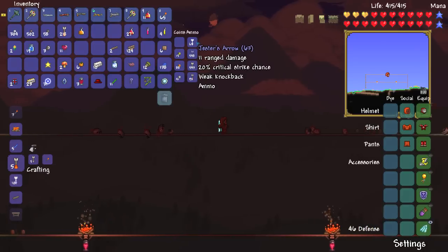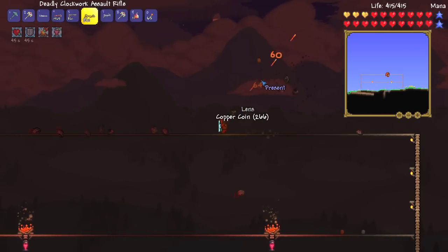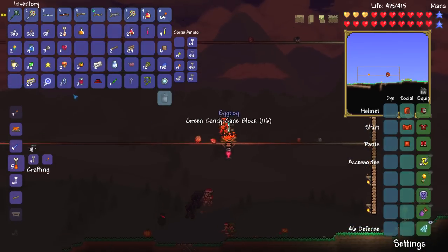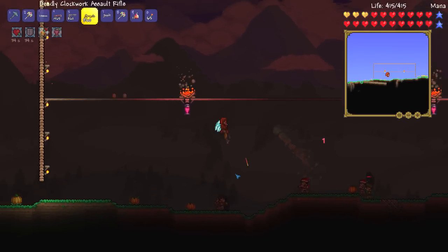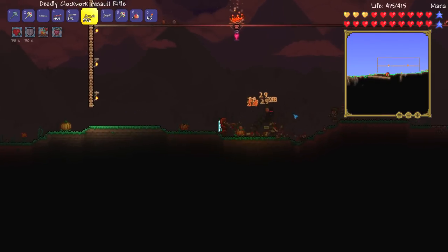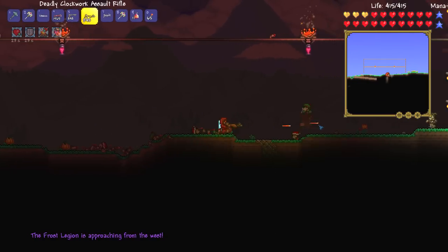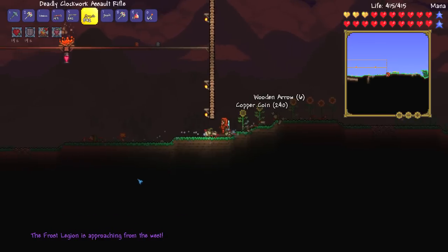Yes, the repeater did its job. We only have 63 Jester's Arrows left, which is kind of sucky — wouldn't mind some more. We've got some presents. Tell you what, we can make this a double whammy. Snow globe — did we get a snow globe? I don't think we got a snow globe. I wouldn't have minded getting one because then we could take down the Frost Legion as well. That would have been pretty fun. Two presents, two chances — oh there we go! Oh my god, this is going to be so cool. The first seasonal event that I'm doing ladies and gentlemen.